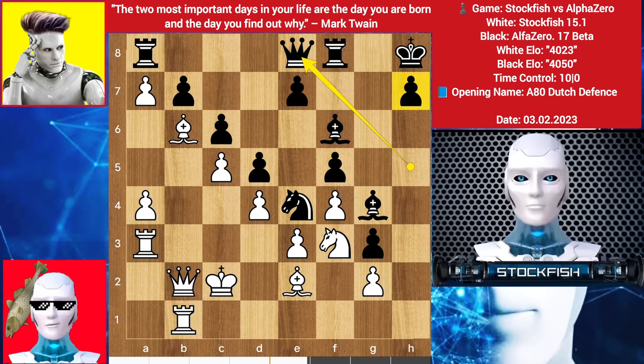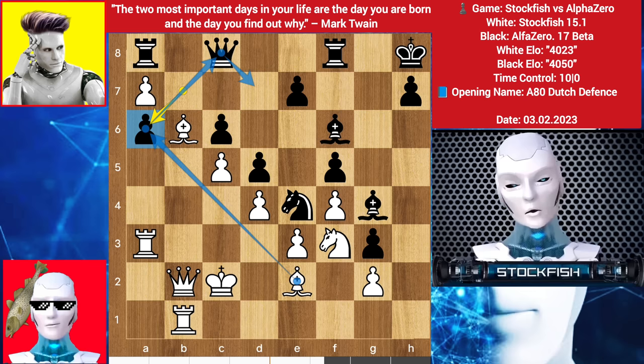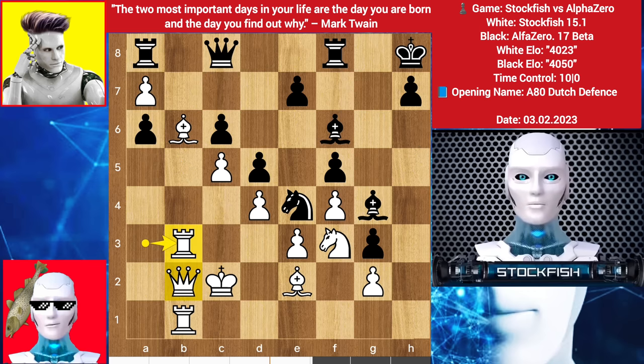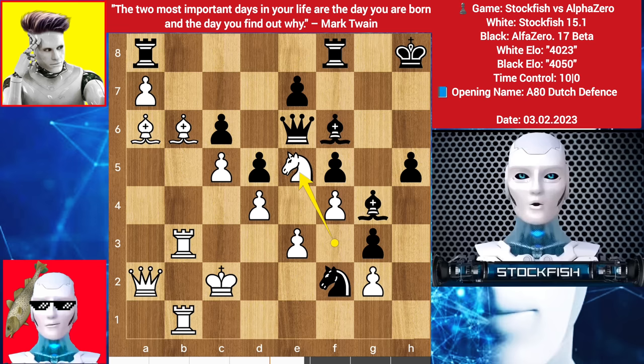Alpha Zero moved his queen back. He can play h5; I can play rook h1 if needed to get access on the h-file. Then a5, queen slides, we have a6, takes. In this position best is to take the pawn, targeting this, queen here, then he can play h5 but I slide the rook over — an active move. Maybe I was thinking to play queen here, then bishop takes pawn, h5, queen here, knight f2, bishop takes, queen e6, knight e5, bishop takes, takes. Alpha played h4 — these pawns are super aggressive.